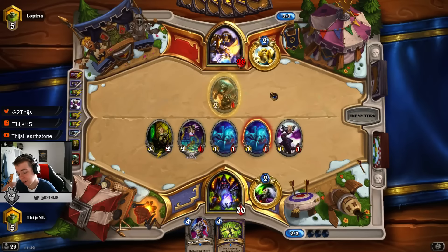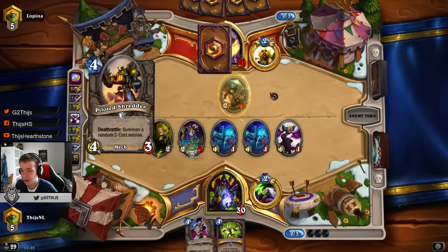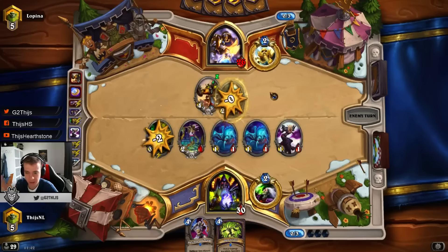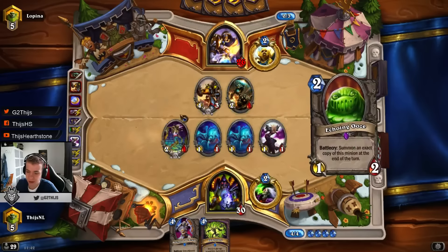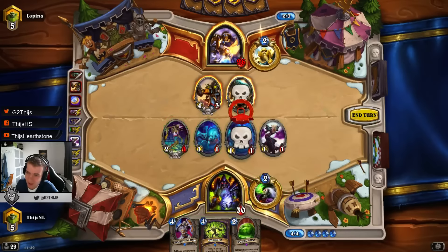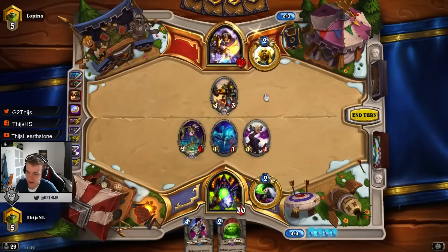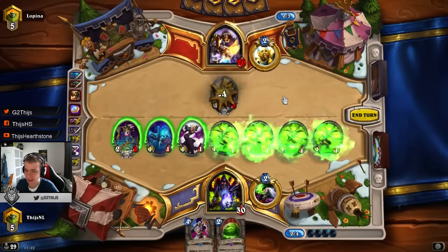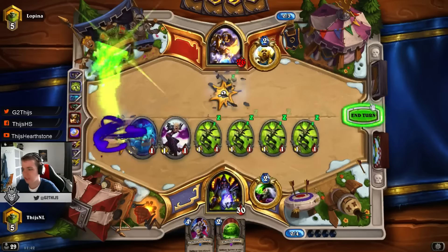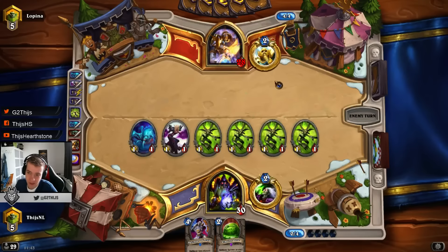The weakness of this deck, guys - there is one insane weakness: AoE. There is almost no way that you can deal with big AoEs - Consecration, Bane of Doom, Blaze Furies. We are running some tokens but we are really using them a lot. You just have to accept that you cannot do much about it. If there is one insane weakness, it is for sure the big AoEs totally wrecking you. But until now he doesn't have the AoE.